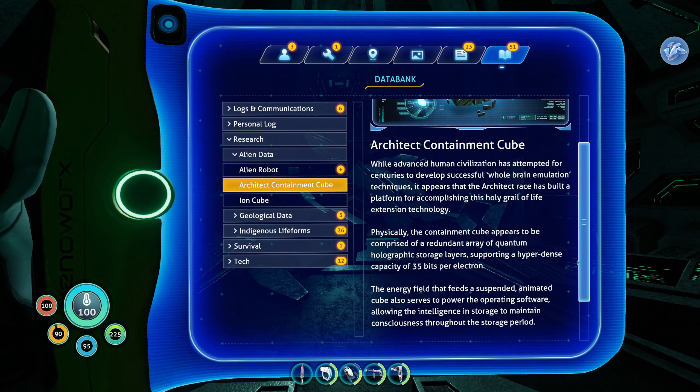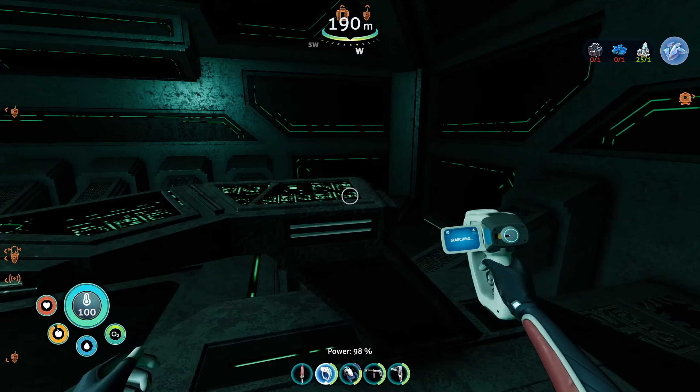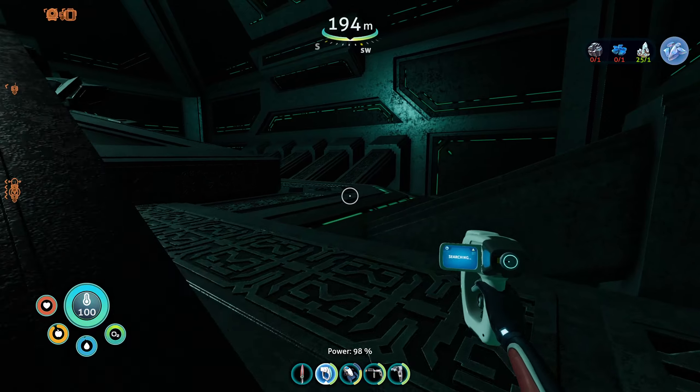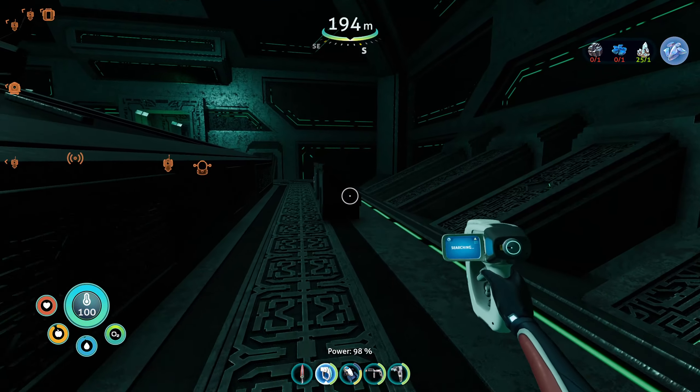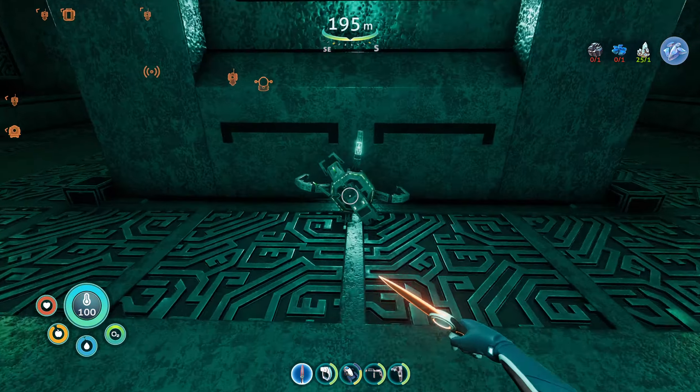While advanced human civilization has attempted for centuries to develop successful whole brain emulation techniques, it appears that the Architect race has built a platform for accomplishing this holy grail of life extension technology. Physically, Katamakuke appears to be comprised of a redundant array of quantum holographic storage layers. So I have to listen to the PDA lady and the Architect. Very nice. I guess that's kind of cool — maybe he can help me decipher the alien language on this planet.